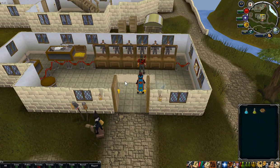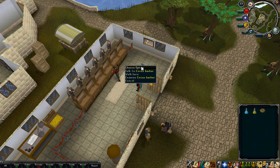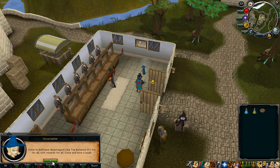Hi, I would like to share with everyone how to do the circus. It resets basically around the same time the penguins do. You will see circus parkers are located through all the major banks in RuneScape, and you talk to them and they tell you where to go.